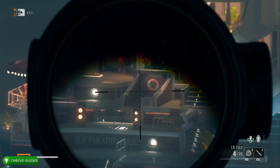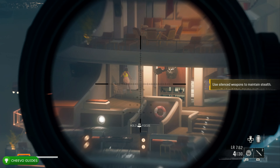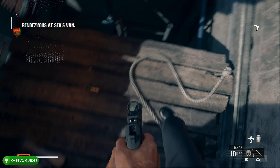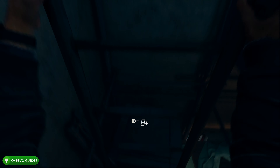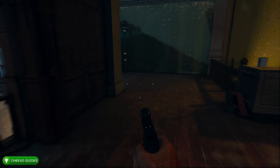After you snipe the target, run downstairs. At this point they're looking for you, but you haven't officially been caught yet — so if you do get caught, restart at the last checkpoint. Press A to go down the ladder, then press B to slide all the way down. We're going to retrace our steps and go back exactly where we came from — back through that window.